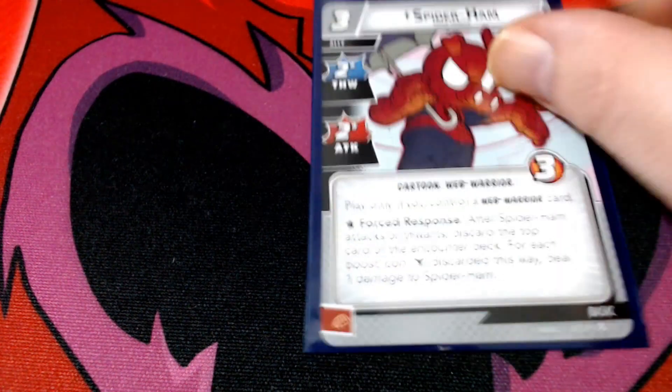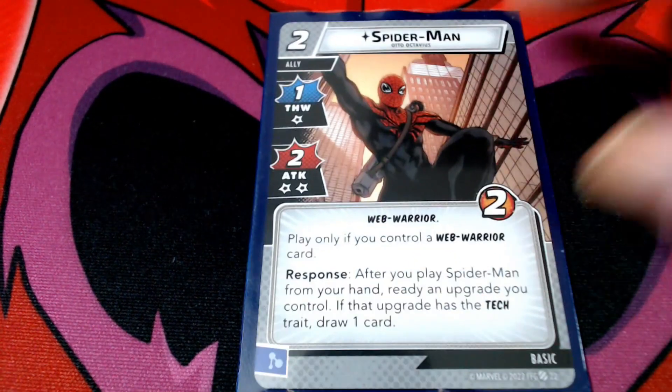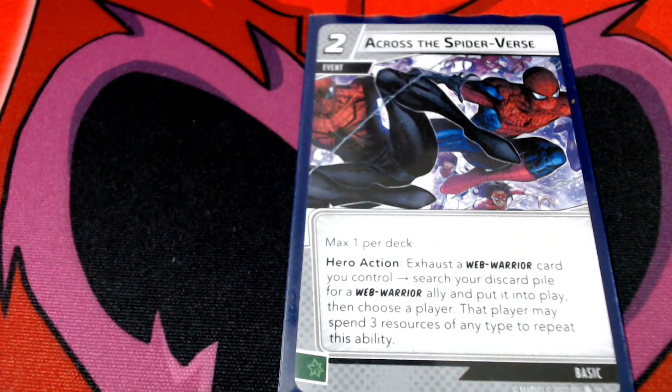First of all, we've got her signature Ghost Spider card, cost 15 of course. I went really heavy on the web warriors hoping I can work with that, so we've got Scarlet Spider, SBDR Spider however you want to say it, Spider-Ham, Spider-Man Hobby, Spider-Man Miles, Spider-Man Auto, Spider-Man Peter, and of course Across the Spider-Verse.